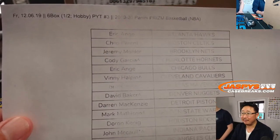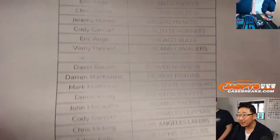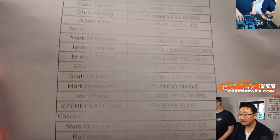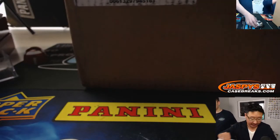Friday the 6th, six box, half case hobby, pick your team three. If you see those little rooftops next to your name, that means you got that in a team random. I don't know who got last bought Mojo — no idea, we'll figure it out.